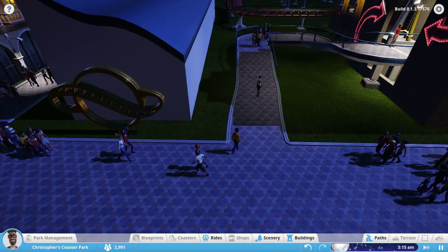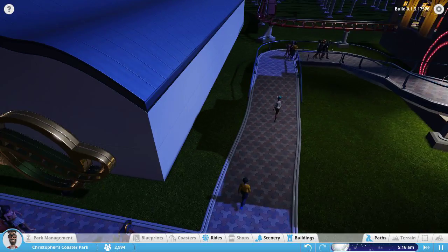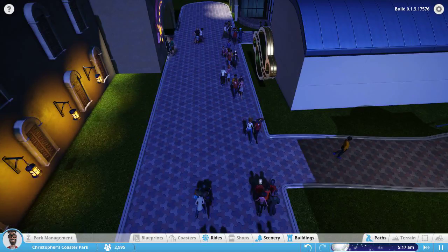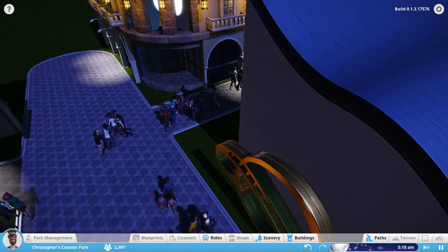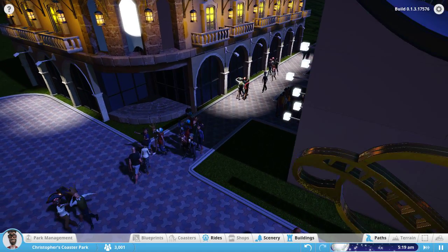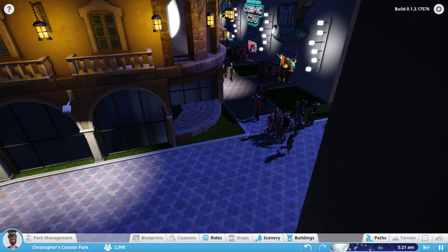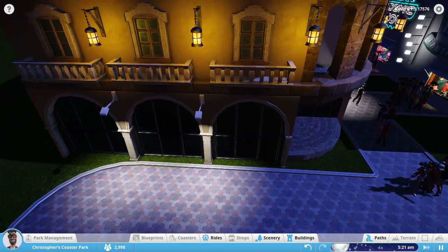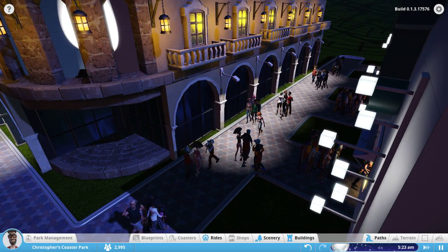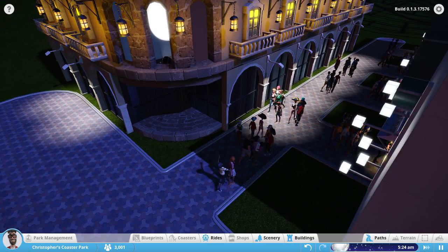I fixed the entrance to this coaster as well to have a gentle slope going up. There's Flings at night. I noticed the balcony is not lined up perfectly — I tried my best to get everything lined up as best as I could.